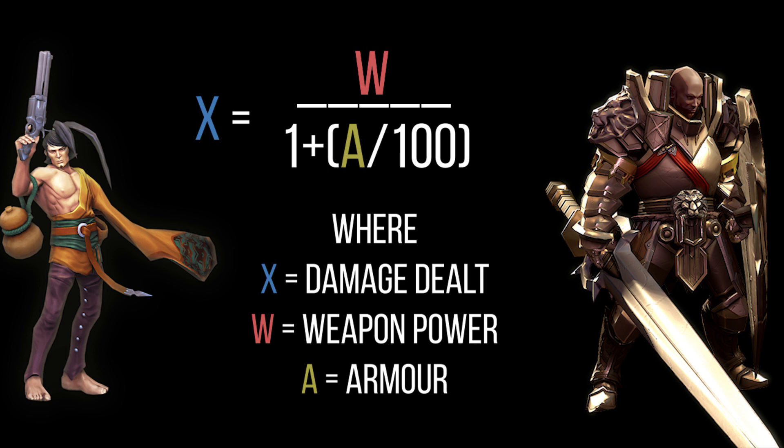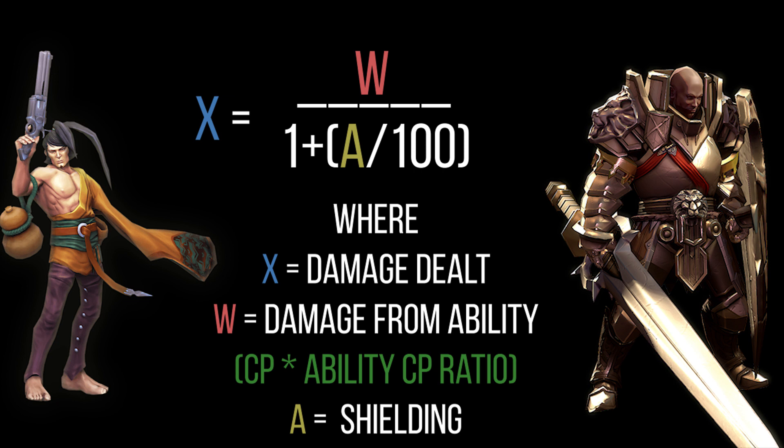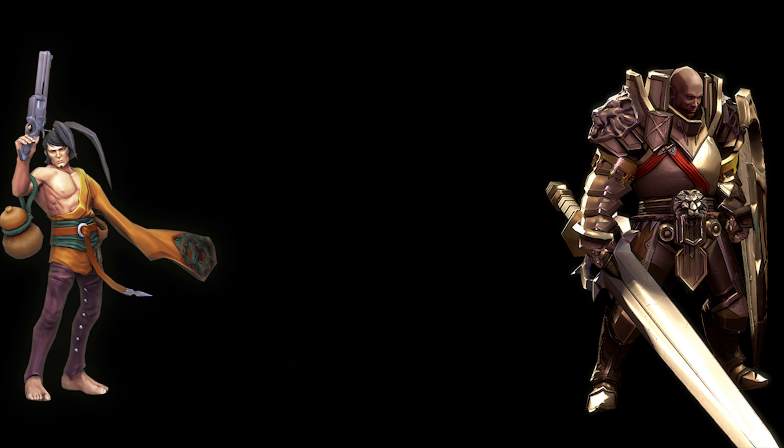The formula we use to calculate this: X (the blue X) is the damage you actually deal, W is your weapon power, and A is the armor you're going up against. Damage dealt equals weapon power divided by (1 + armor/100). Plug in the numbers and you get the damage dealt. This applies to crystal power the same way: X is damage dealt, W is the damage from an ability (your CP multiplied by the CP ratio of that ability), and A is your shielding. The defense formulas for armor and shielding are exactly the same.